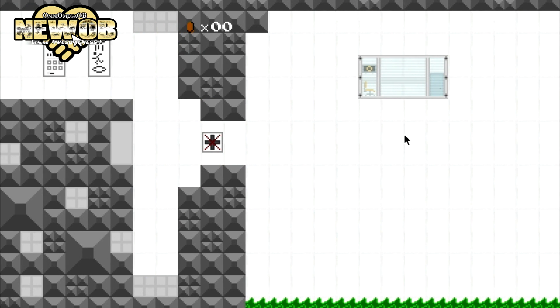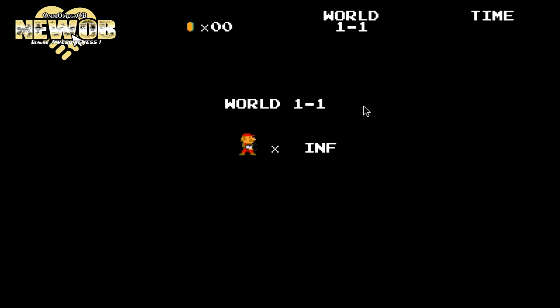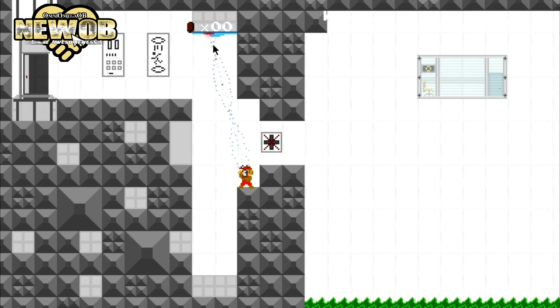Let's see what's going on here — oh crap! You can jump, that's OK. Oh no, wasn't expecting that to happen. Obviously you're not supposed to fall down there. Alright, well that didn't help anything.